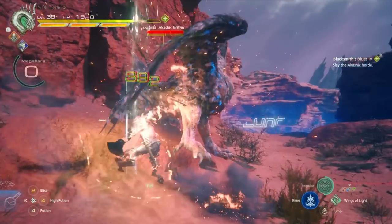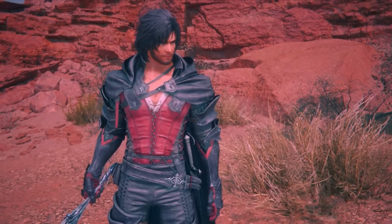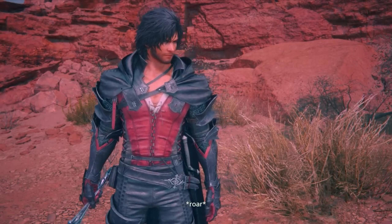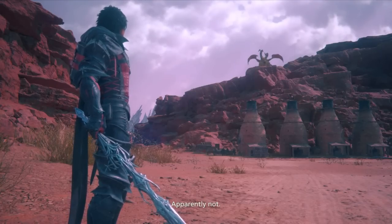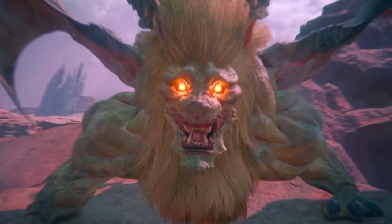Keep your distance during those parts and try to nuke its shield as fast as possible. After you defeat this griffin, you're going to enter another cutscene. It seems like you're done, but look right above and you're going to see a much harder enemy above you. Here it comes — this is going to be the fun fight.